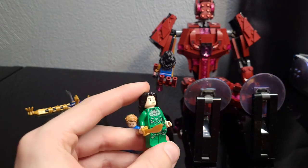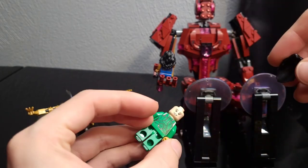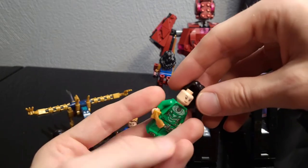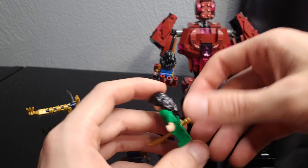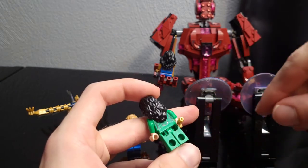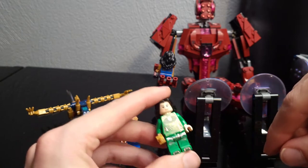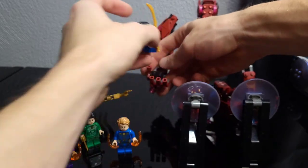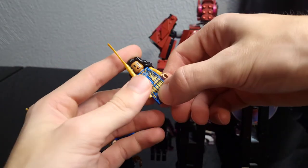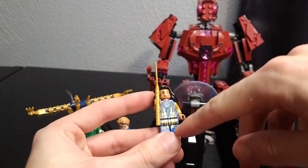Next we have Sersi. I added the sword with her since I have it. All these minifigs have double-sided face prints. She has a great hairpiece and is generally a pretty good minifig. There's no back leg print on any of these minifigs, but they're very detailed otherwise. The last minifig is Ajak, exclusive to the set — the leader of the Eternals. I love that they gave her kind of a gown; they did the best they could with the print.